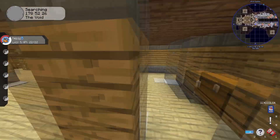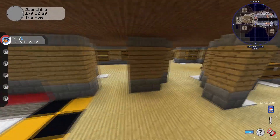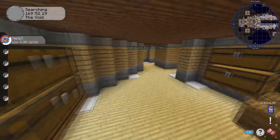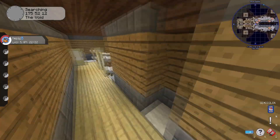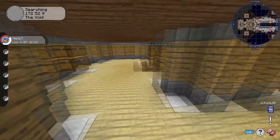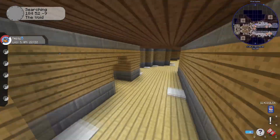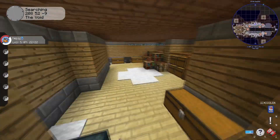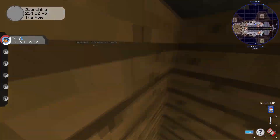Over here we have sleeping quarters for the crewmates. Here's more storage area. A lot of this is just for lighting and stuff. Here are more sleeping quarters for the crew and another elevator. Let's see if this is identical on both sides — there are a few changes but I don't remember all of them.